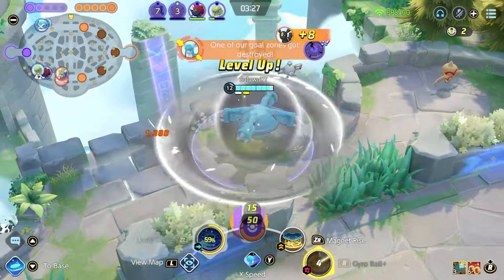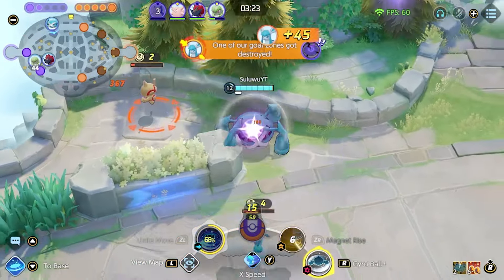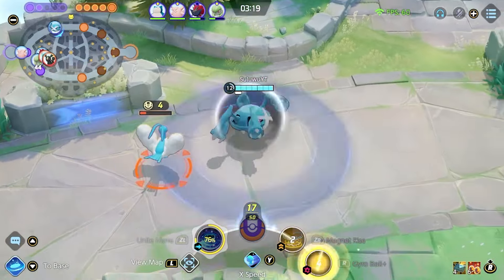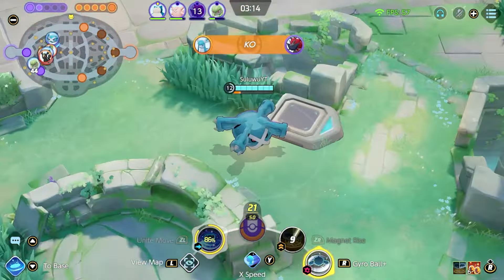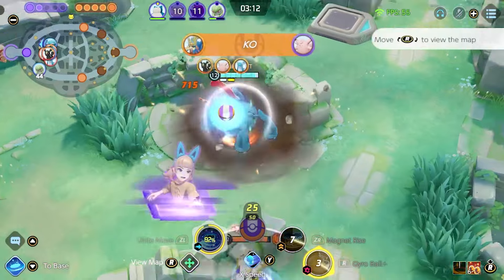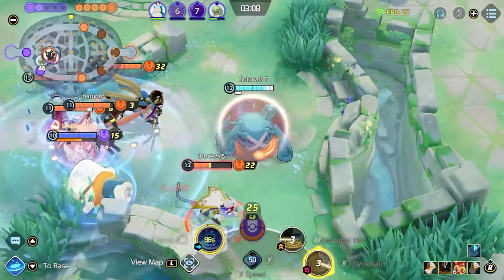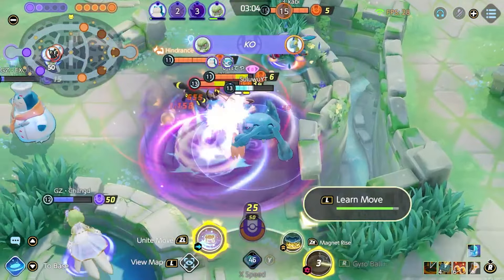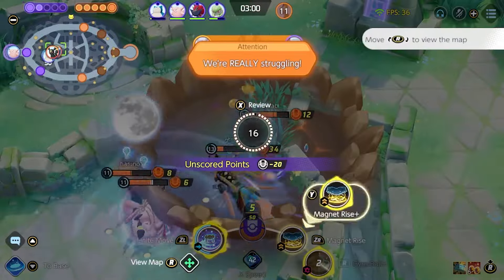Gyro Ball and Metagross itself are one of the strongest combos in the game in terms of sustainability. You actually don't end up taking that much damage, thanks to the amazing amount of shields you get and lifesteal as well. It's important to position yourself in ways where you can continually deal damage but are in a position to avoid taking damage too. In this fight, I'm trying to deal damage going onto the damage backline carry. My team's backing me up, I click Magnet Rise, I click Unite move — huge — and I get taken down. One of the world's best Glaceons. That's okay.